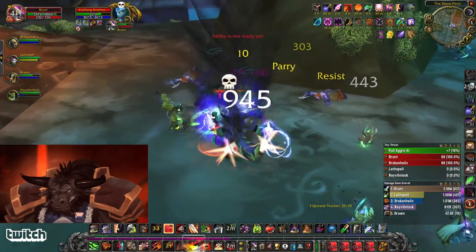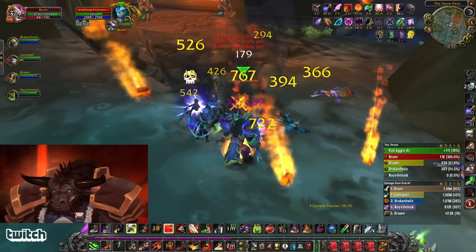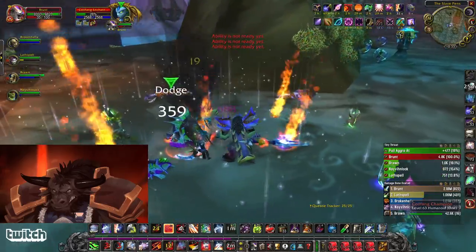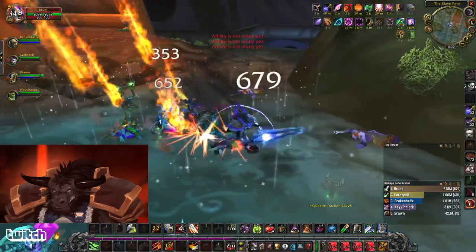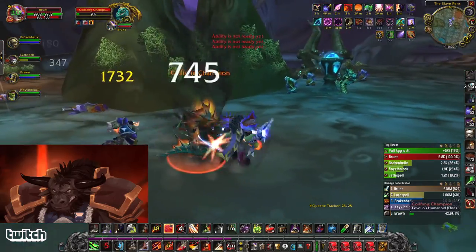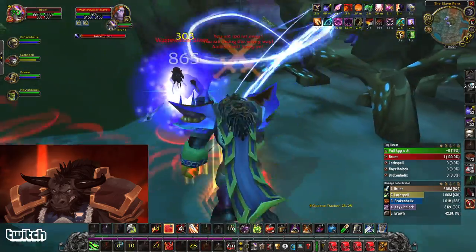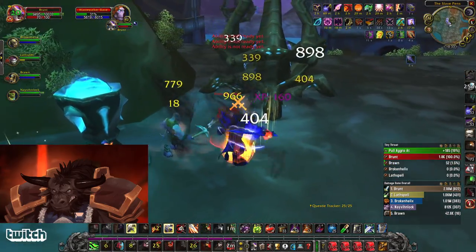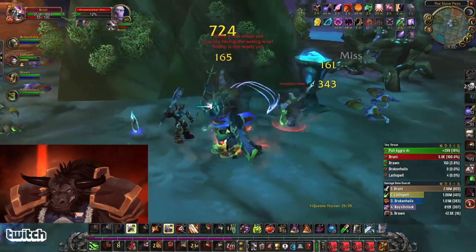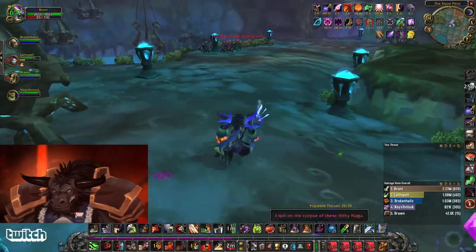We got a pat pull — I'll go ahead and mark. What I'm doing to mark is just Tab and then F1, F2, etc. to put on target markers. Interrupts, cleaves. What do you do after you Zug? You Zug again.